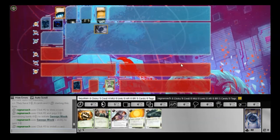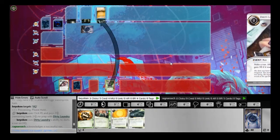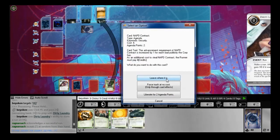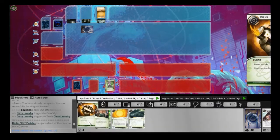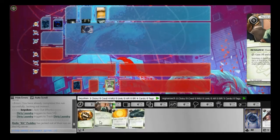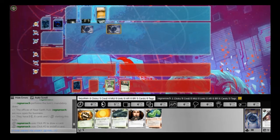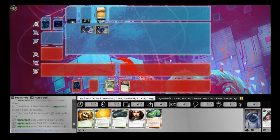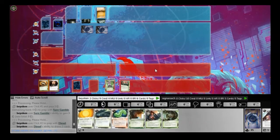To start off, he only ices one server. So I had a very easy decision to run Dirty Laundry, and I see an NAPD Contract. What a way to start off the game — seeing an NAPD Contract with only 3 credits to my name. I would have definitely stolen it if I could, but I couldn't, so instead I got my Professional Contacts going. I could have run in again, but I wouldn't see the same card accessing HQ again, so it wasn't worth it.